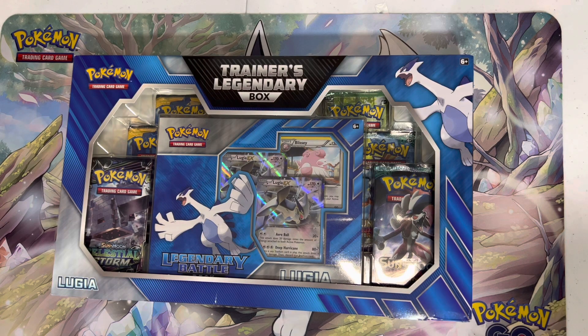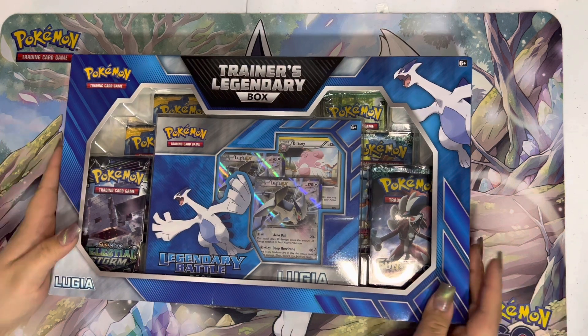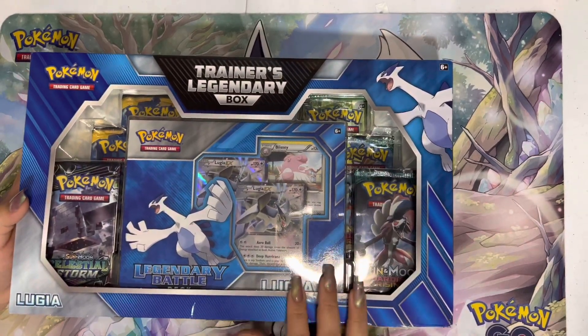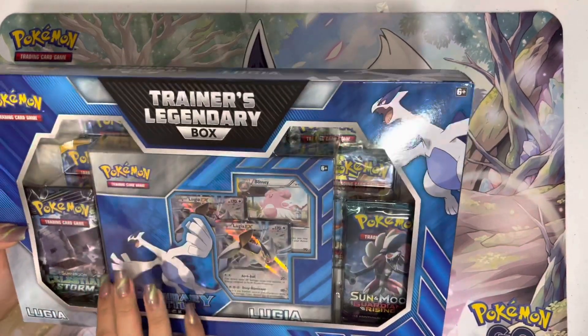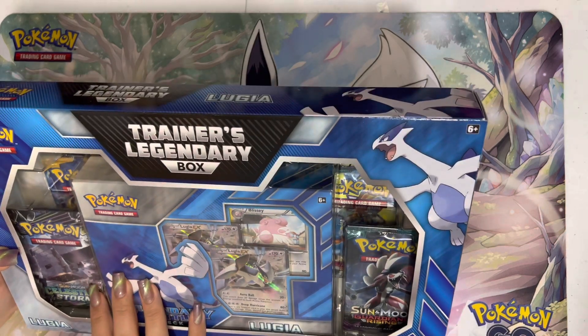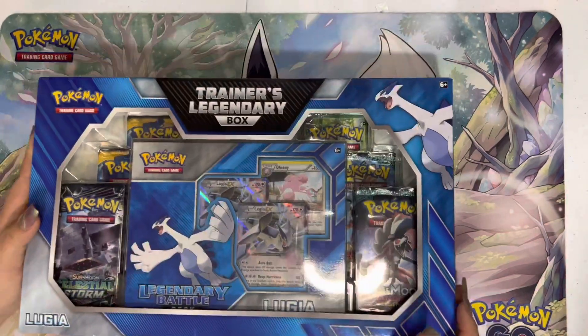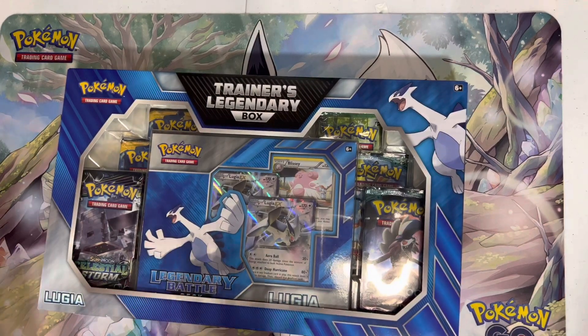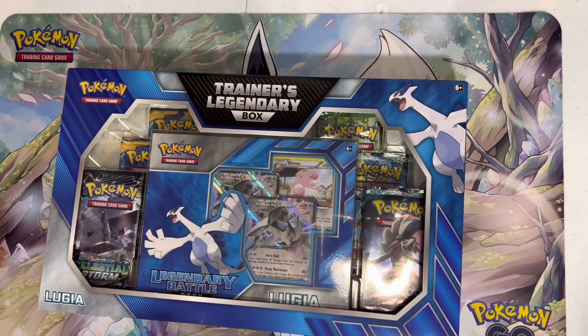Today we have something a little bit older, since we've been doing mostly newer stuff. We have this Trainer's Legendary Box with Lugia. We have six packs to open. This is around a $70-$75 value, so let's get into it.